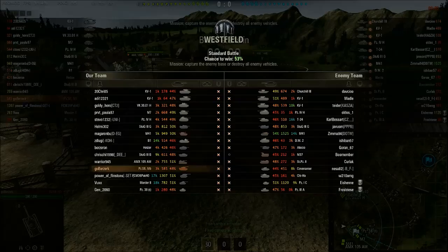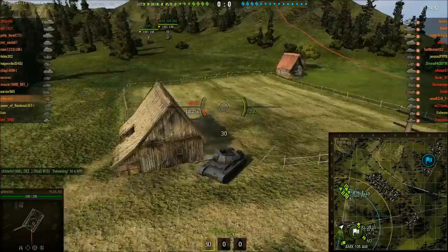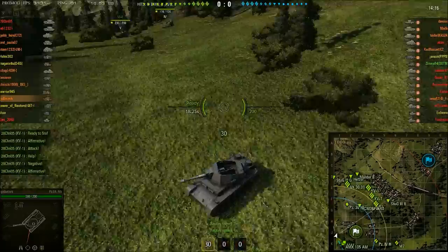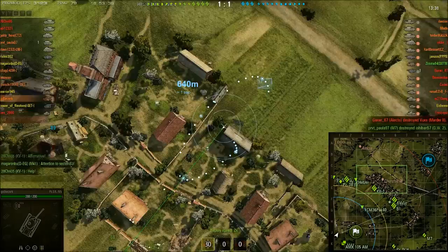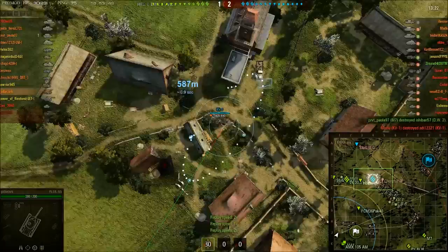We are on Westfield — it's a tier 5 game and GoBerserk is in his tier 4 arty. Being an arty replay there is going to be some point-and-click, but believe me towards the end of this game it gets insane. GoBerserk has an absolutely humongous game and pretty much carries it for his team, with no help from the AFK VK 3001H in the north. I'll be playing a lot of this on 2x speed, but GoBerserk is focused on a KV-1 in the village.